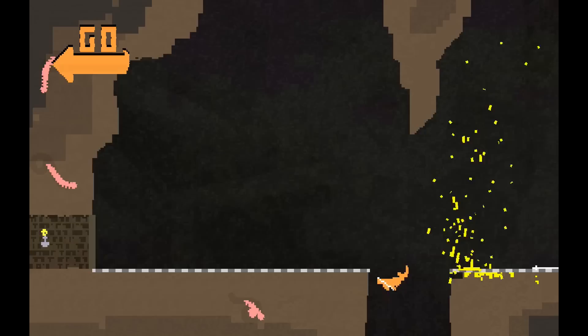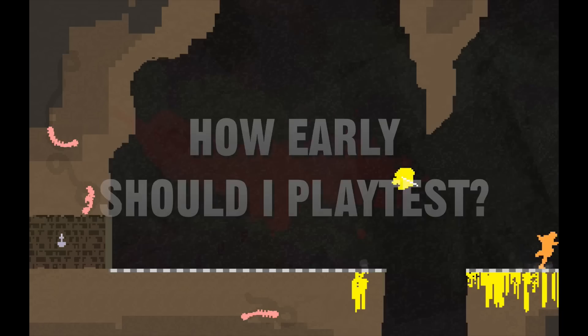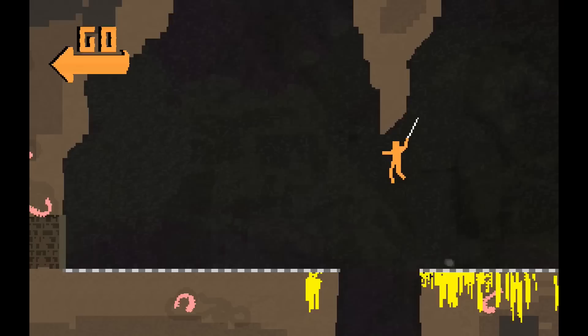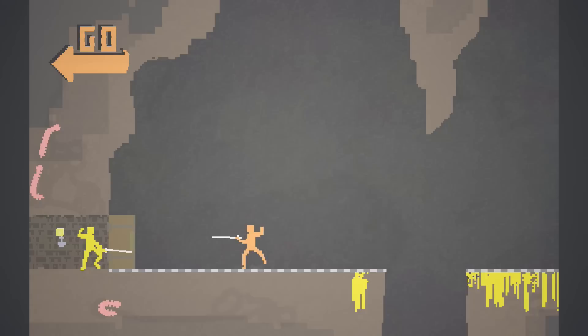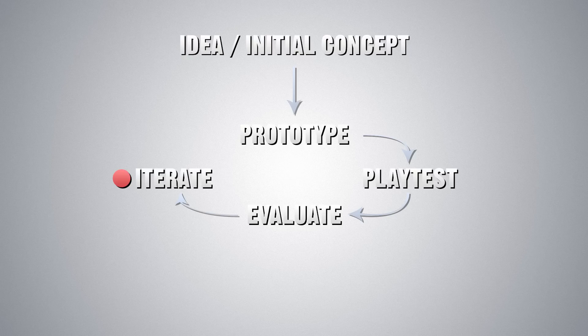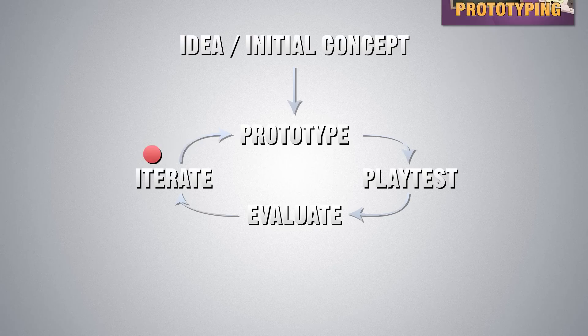The first question I often hear is: how far should I be into development to begin with my first playtests? I can't stress the answer enough — as early as humanly possible. When you have an idea and decide that you want to make a game, your absolute first goal should be to build a minimum viable product and see how it plays and how fun it is for other people. You'll want to start your tests as soon as your game is playable.